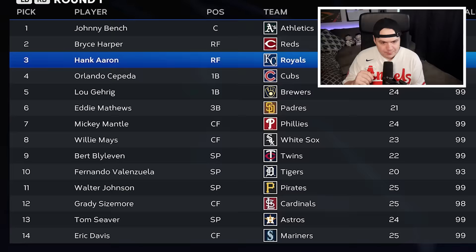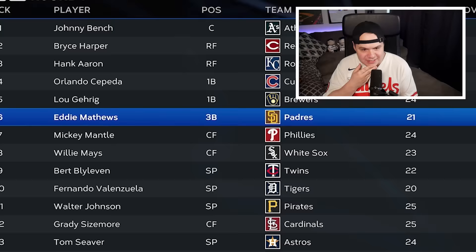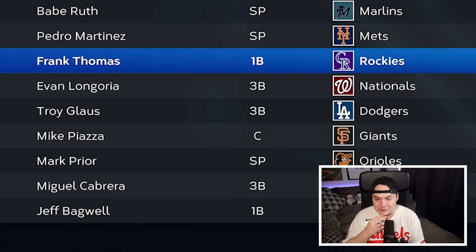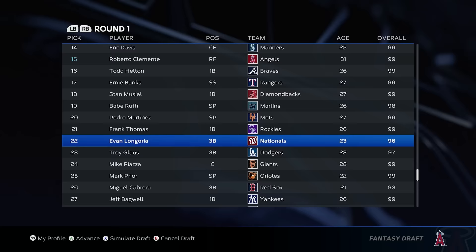Continuing with the first round: Hank Aaron goes to the Royals, Lou Gehrig to the Brewers, Mickey Mantle to the Phillies, Willie Mays to the White Sox, Babe Ruth is going to Miami, Frank Thomas to the Rockies — he's got to have a 60 home run season. Very interesting first round.